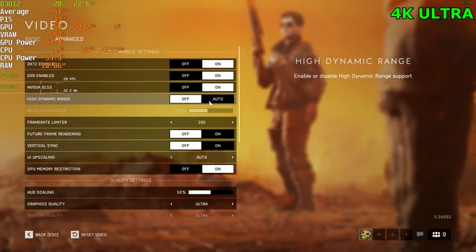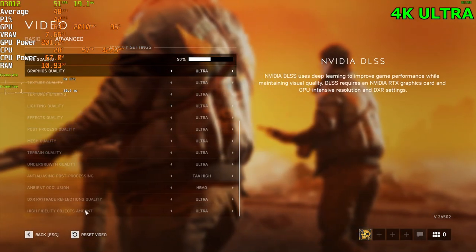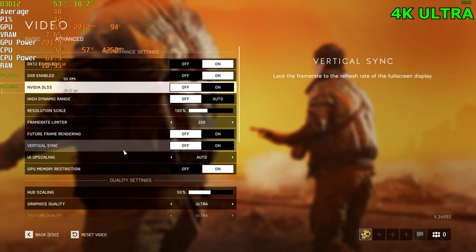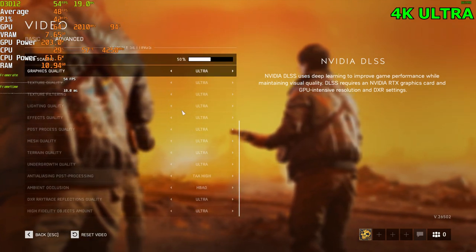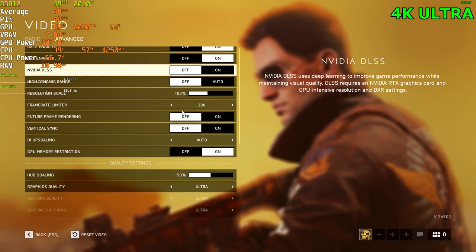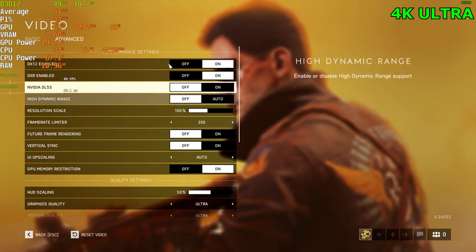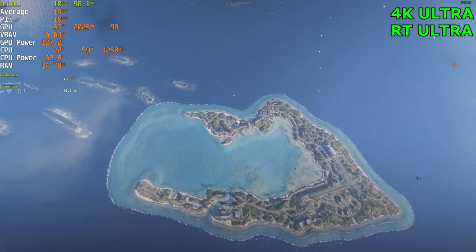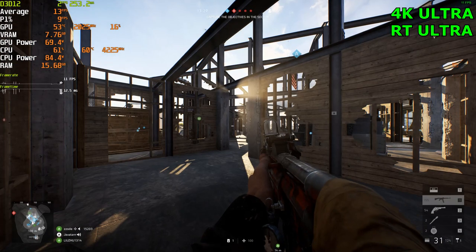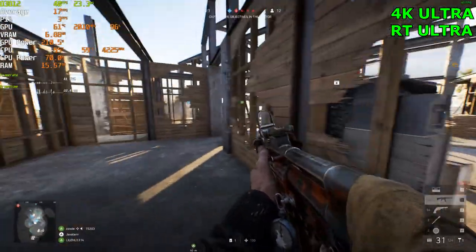And DLSS — we'll try both. Let's click enable DXR and restart the game. Now that we have DXR enabled, we can use DLSS and ray tracing. I'm going to test these out at the ultra preset — it would take too long to go through every single setting. Ray tracing is so intensive — it actually kills the FPS. We're getting 40 FPS now.